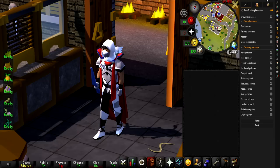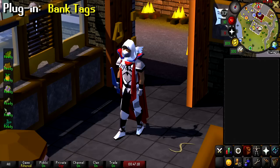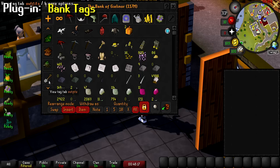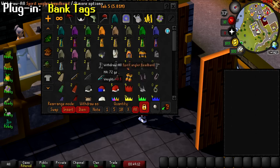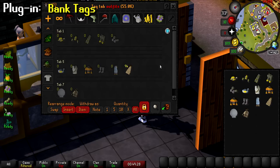The next plugin that everybody should be using is Bank Tags. Turn it on by going into your plugins and typing in bank tags. Bank tags allow you to organize your items regardless of whatever tab they're in. To create a bank tag, click the plus sign next to your all items tab, then name your tag — I'll name mine outfits. You can change the icon by right clicking it and clicking change icon, then searching for anything you want. For example I'll use the fighter torso. Since I'm making an outfits tab, I can drag my prospector set in here and my spirit angler — even though these are in different tabs.